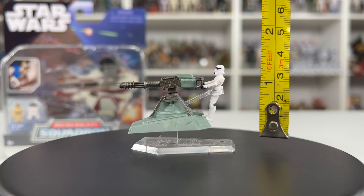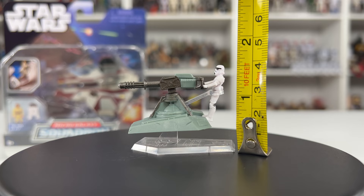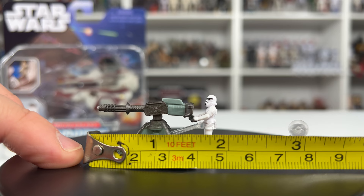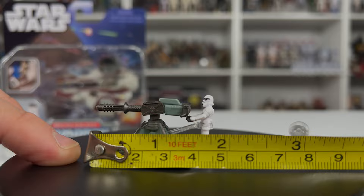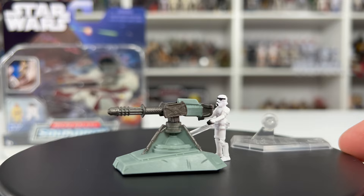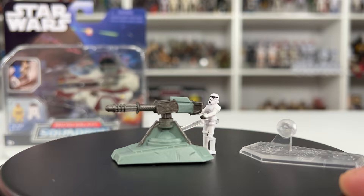Let's throw some measurements up. If I'm just going to display it on top of the stand, it looks like it's about an inch and a half. At ground level, we are just at an inch tall. And then from the tip of the turret to about where the Stormtrooper is standing, we are about an inch and three-quarters — just under two inches. I definitely think this is a big win for being a blind box, and I would love to have more pieces like this that we can add to terrains and backdrops. I think that would really allow you to expand into basically a micro-world, so I'm all for that if they continue to do stuff like this.